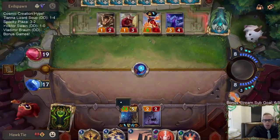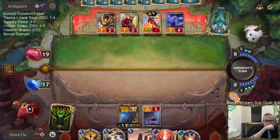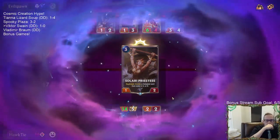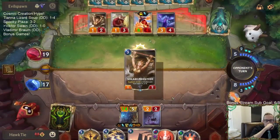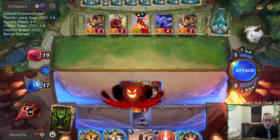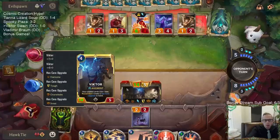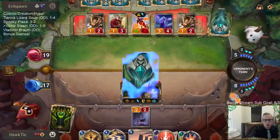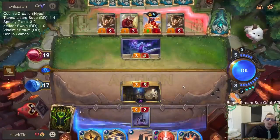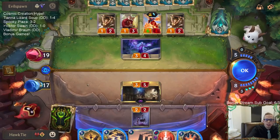This is two mana, deal three to a unit. Spell Shield. Scout. So Overwhelm, Scout, Tough, Fearsome. Hush! I forgot about Hush!